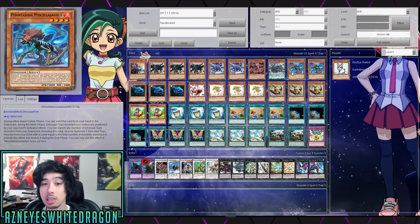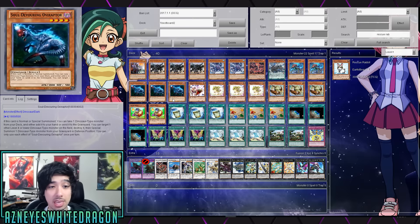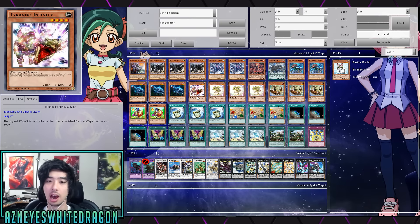Next up we got Zephyrosaurus, Secret of the Yang Zing. Then we got two copies of Phantasmal Miscellaneousaurus. A lot of people are actually main decking Kaijus right now - dealing with first-turn Drancia plus another follow-up is just too dirty, so a lot of people are running the Kaiju dark hole and then summoning the Kaiju just to deal with things that Zoodiacs can throw out turn one. Phantasmal Miscellaneousaurus - you're basically free to do whatever you want because it can't do anything to your dinosaurs. Next up we got three copies of Soul-Devouring Oviraptor.